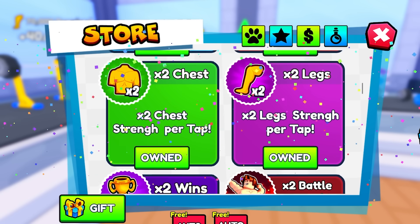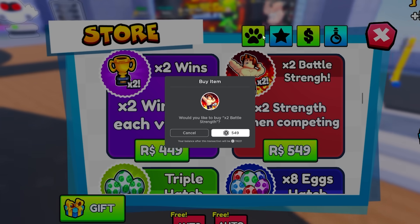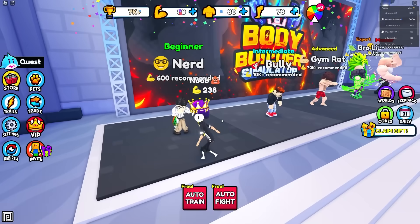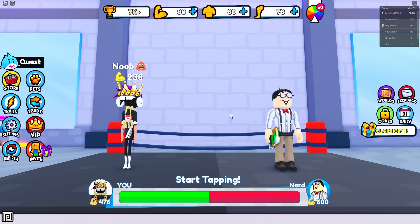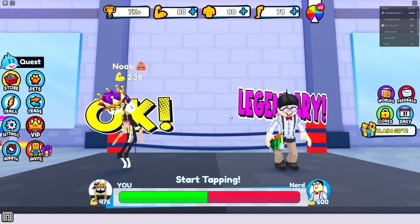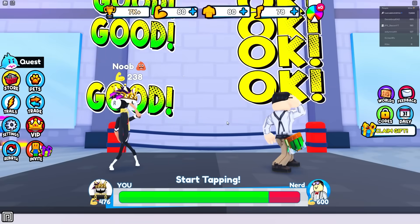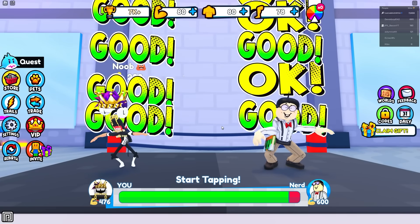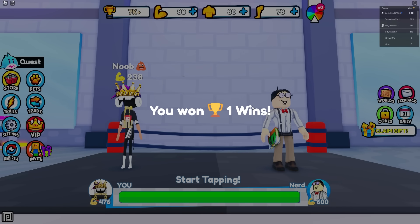I don't need to buy any of these things over here — two times wins and two times battle strength. Oh, that's gonna be good because whenever I'm battling these guys, I'm gonna have a lot more strength. So I'm actually two times right now. Let's see if I can beat this guy with 238 strength, the nerd. I'm about to beat you with 239 strength. I'm clicking as fast as I can and I still beat him with barely any strength. I only got one win though.